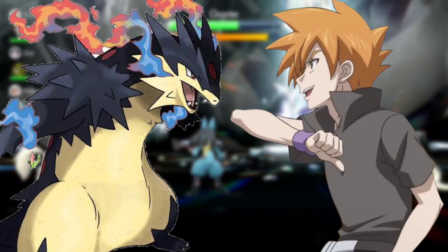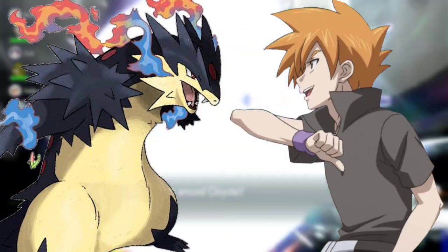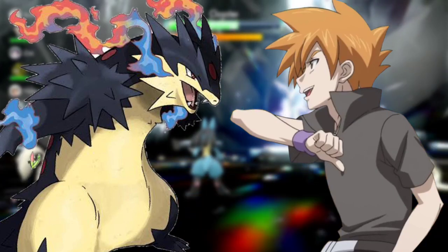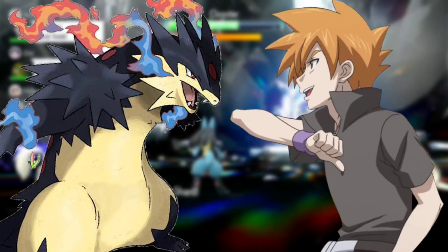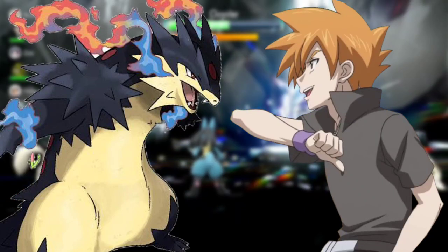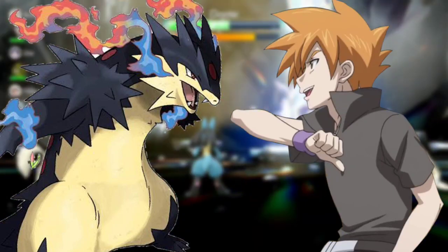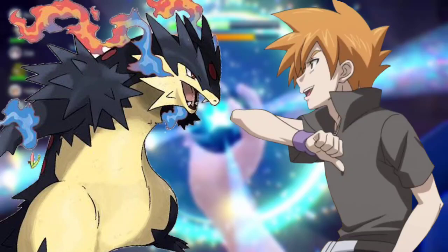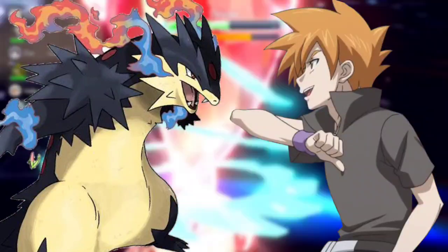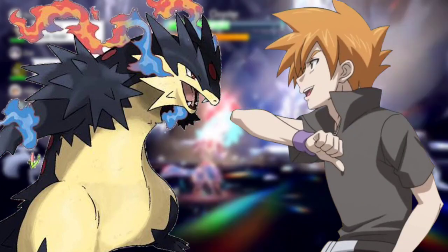Hypno is unable to battle — winner is Ash Ketchum, said the referee. Nice battle, said Harrison. Same to you — your Pokémon are stronger than ever, said Ash. The next day brings a battle between Ash and Cameron. We know who's going to win, said Silin. Cameron is powerful too, said Bianca. Ash, I will defeat you, said Cameron. We will see, said Ash. Trainers, send your Pokémon, said the referee. Lucario, battle time! said Cameron, sending his Lucario.